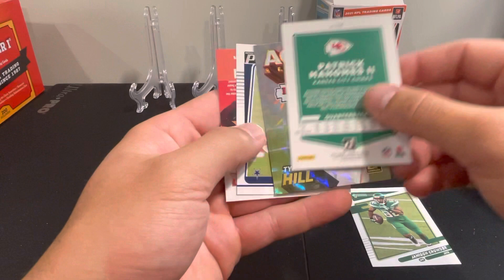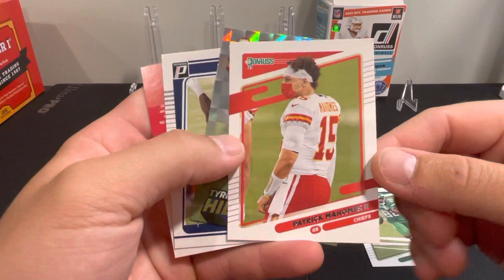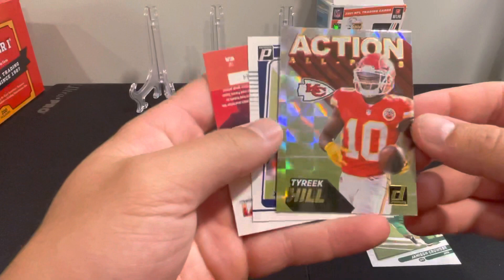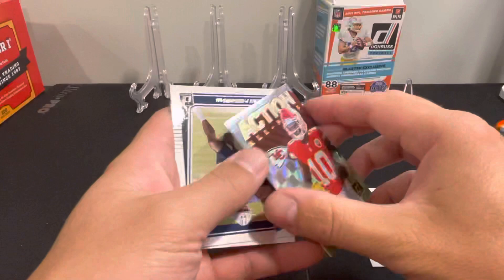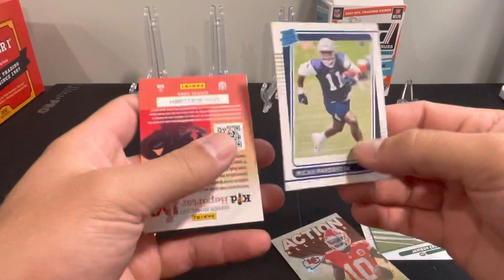I don't know what this other card is — it looks like some kind of special card. This is your Pat Mahomes image variation, no helmet. Good card. And we've got a Tyreek Hill Action All-Pro — AP7. Shouldn't see one of these cards in the other breaks I've watched, so that's a cool card. And then we got Micah Parsons from the Cowboys.